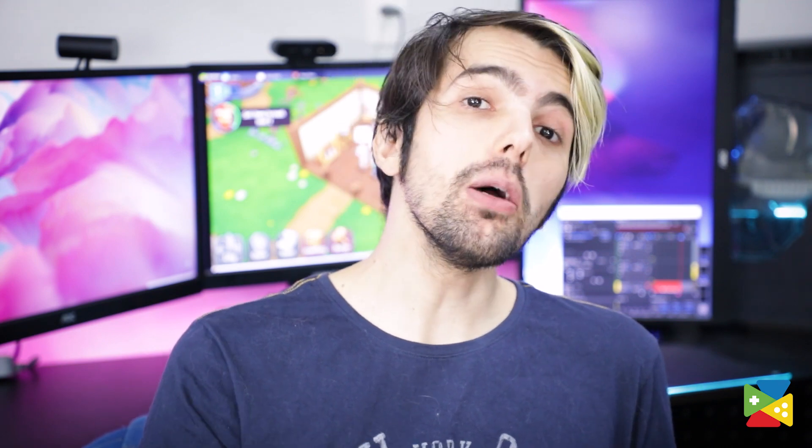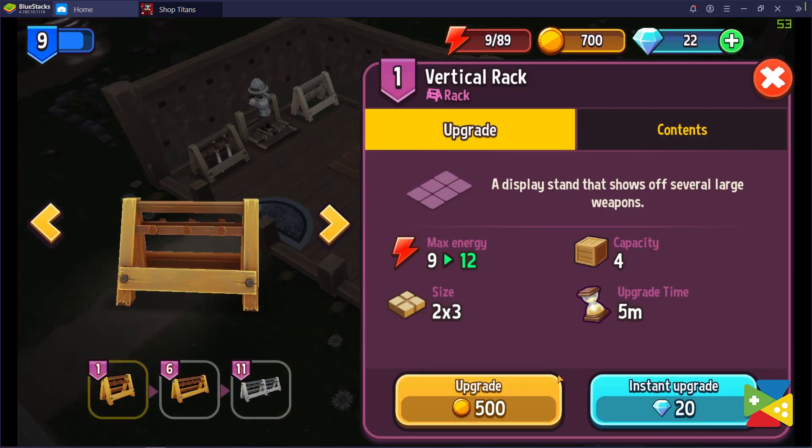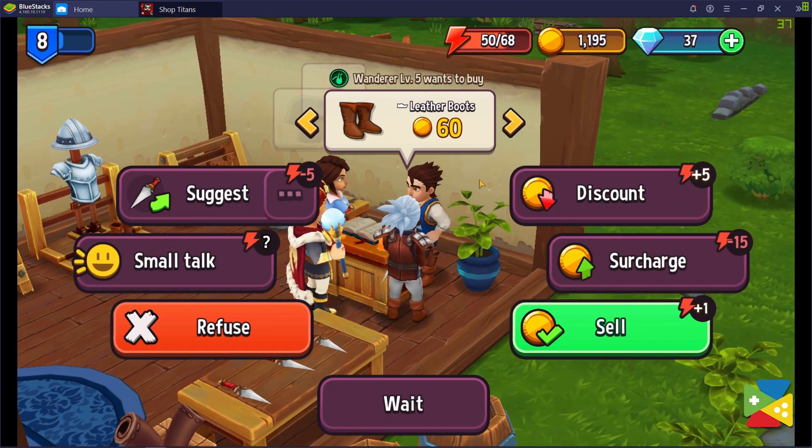Weapon Racks and Armor Mannequins can also be upgraded when placed in your shop. After upgrading 6 and 11 respectively, they can hold twice and three times more items at the same time. Each time you upgrade a display, your maximum energy pool is increased.